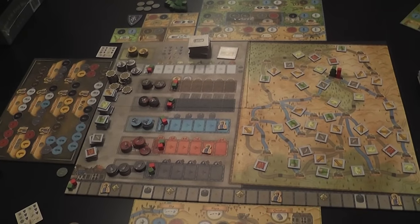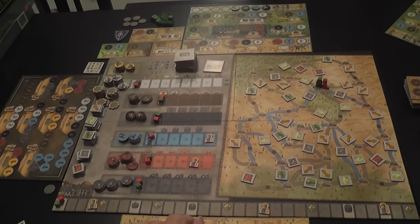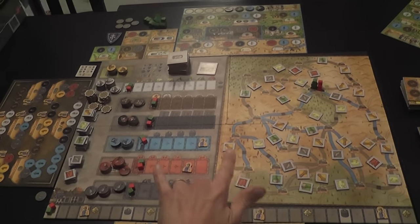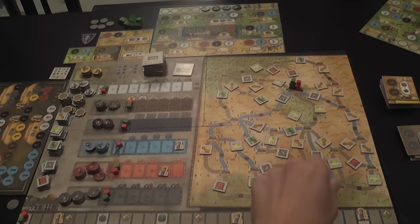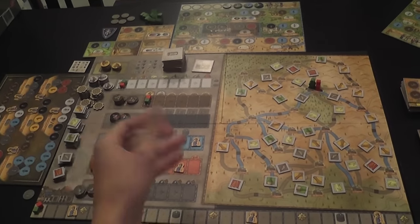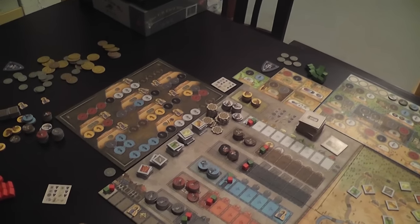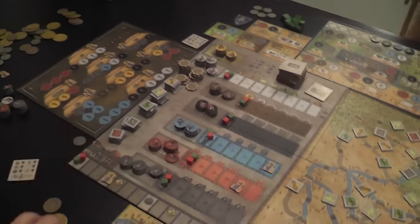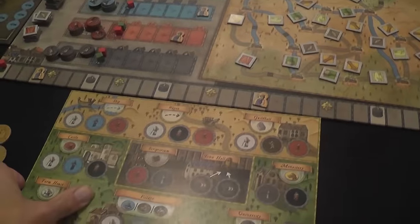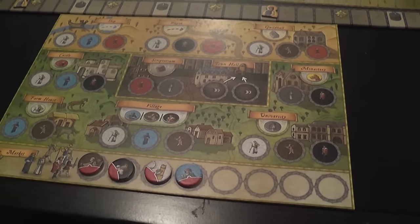Let me show how the game works. Here is the main board as it will look when the game is set up for two players. The board is divided in two areas: one representing places where players may travel, and one representing various tracks. There is also a board called the beneficial deeds, and each player has a player board.